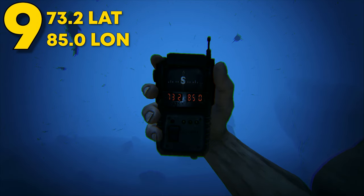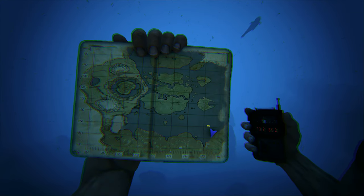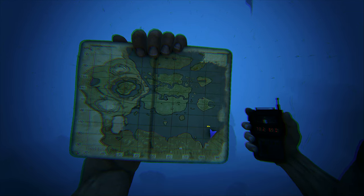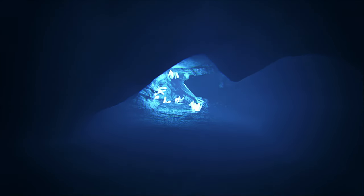Coming in at number 9, this can be found at 73.2 latitude and 85.0 longitude. This rat hole can be found really deep underwater. This small rat hole is great for smaller tribes or someone looking to stay hidden. This is literally in the middle of nowhere, so hiding won't be too much of an issue. The perks of this location is that it has a light source inside to help light up this dark rat hole. The room is pretty flat and can fit a good amount of vacuum compartments.